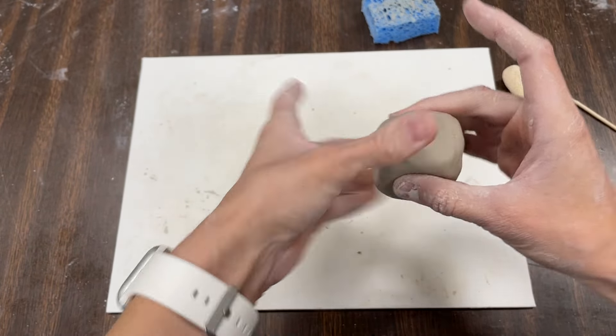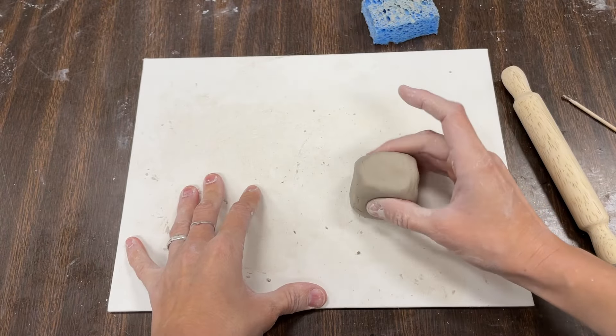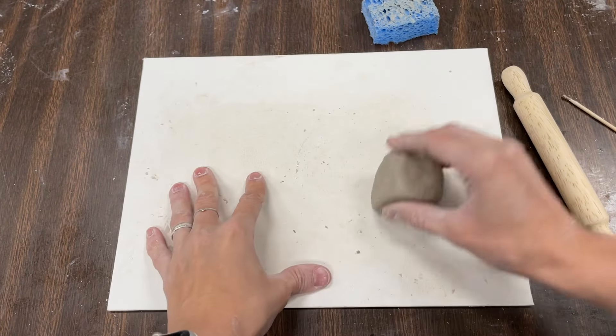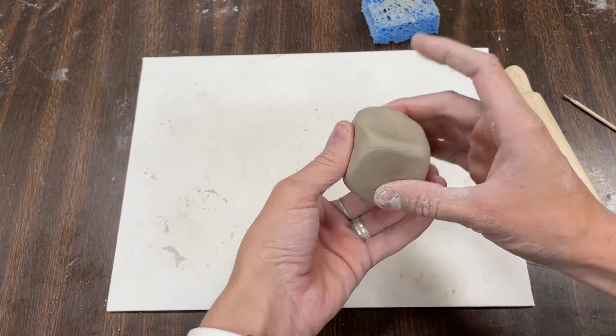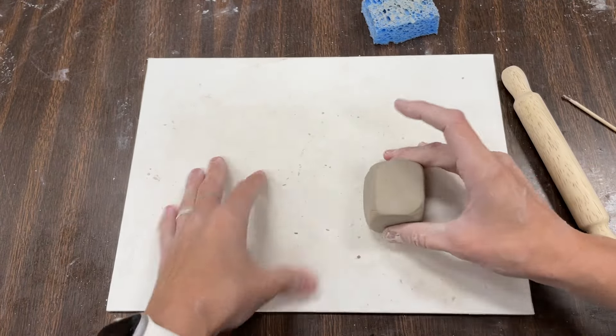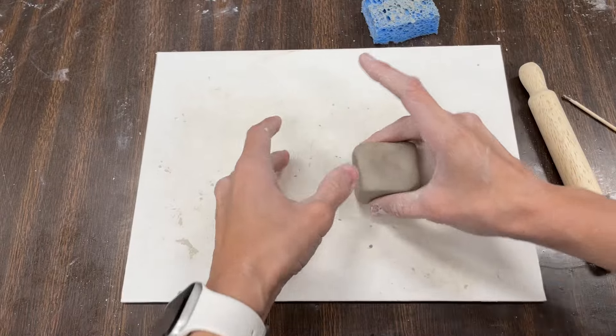I can also tap to make a nice smooth side. I'm going to keep trying that. Go ahead, class — start tapping your clay and see if you can make smooth sides. I'm starting to see my cube looking nice.